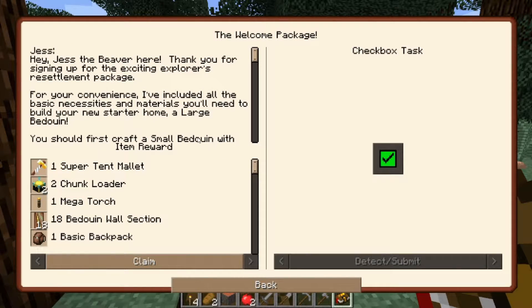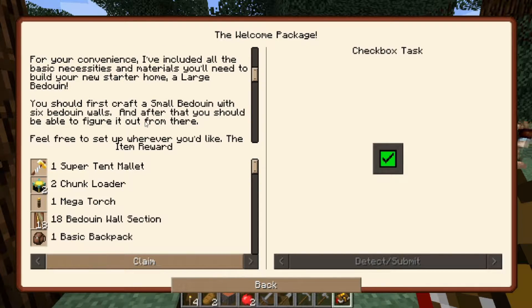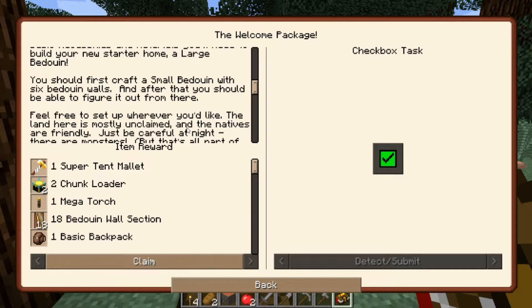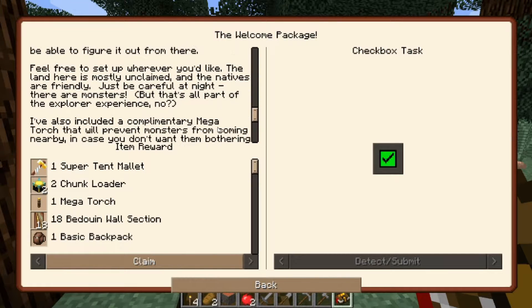Thanks, Jess— oh wait, there's more. You should first craft a small Bedouin with six Bedouin walls, and after that you should be able to figure it out from there. Feel free to set up wherever you'd like. The lands here are mostly unclaimed, and the natives are friendly. Just be careful at night — there are monsters, but that's all part of the explorer experience, no?